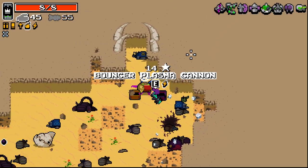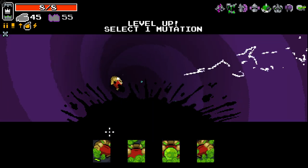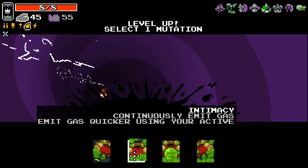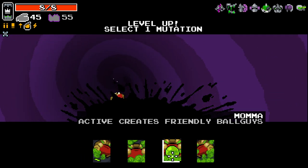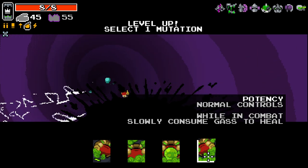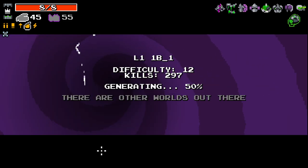Go through here — there's my ultra. What we got going on here? The bouncer plasma cannon sounds fun, although it is cursed. Rads emit toxic gas sounds good — continuously emit gas, emit gas quicker using your active. Active creates friendly ball guys — don't know what the hell that means. Normal controls while in combat slowly consume gas to heal. I'm gonna go with rads emit gas.